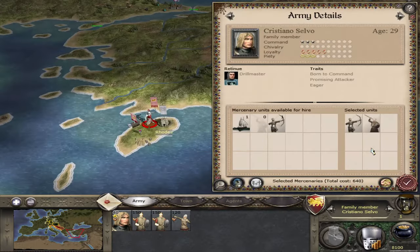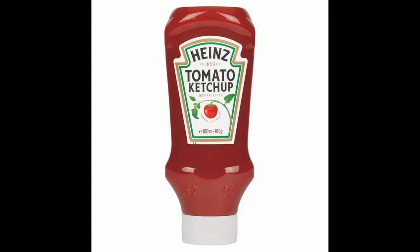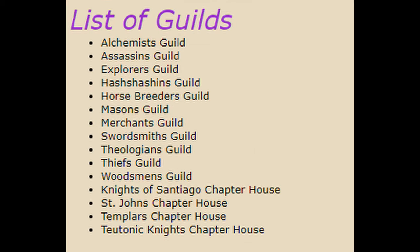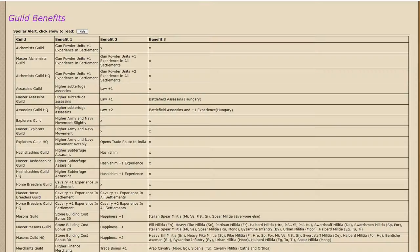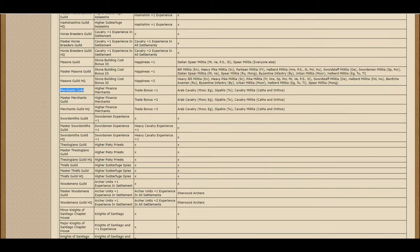So, what does each guild do? Each guild provides a small benefit depending on its focus. I think it's time to talk about my source — this site explains it all, but this is the basic video version. If you want the specific details, that link is in the description below. But basically, as you can see, these are all the guilds. The Merchant Guild Tier 1 makes merchants better, plus one trade in that city, and may allow some additional units depending on the faction you are playing as.